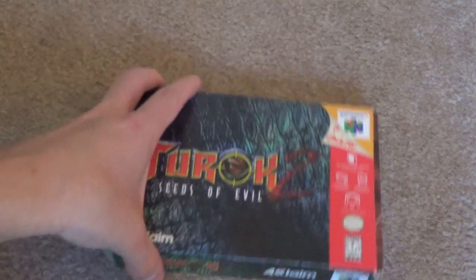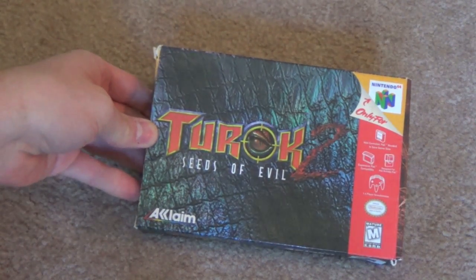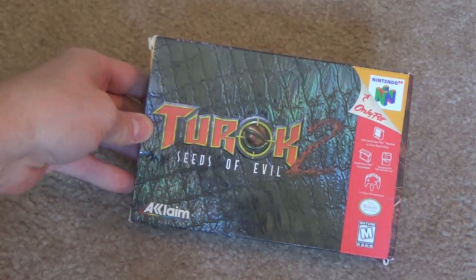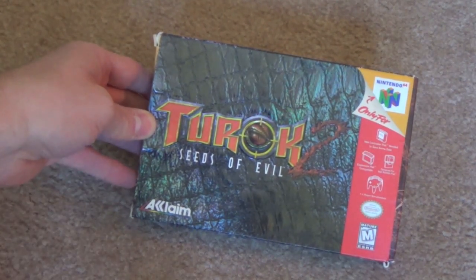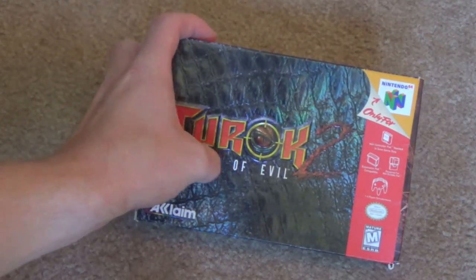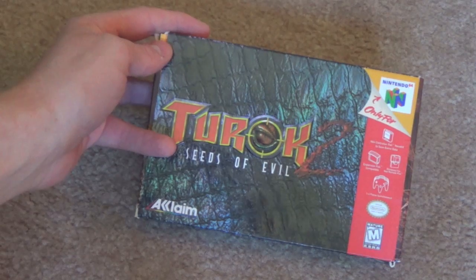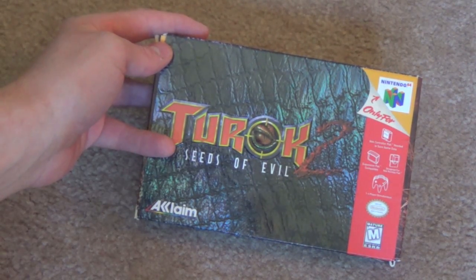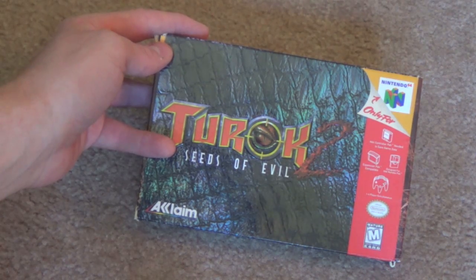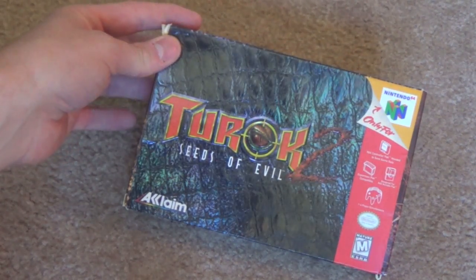I like Turok 2: Seeds of Evil, and this is mostly just a logo, which I like a lot. But you can only really appreciate this box art in person, because this lizard skin is actually textured — you can catch it in the light there. That's actually textured skin on the cover of Turok 2. I don't know if I'd call that interactive, but it's more than just the art itself — it's really the box as a whole, and I think that's really great.